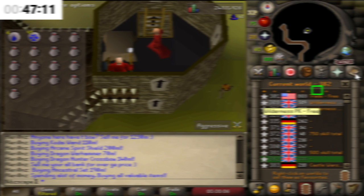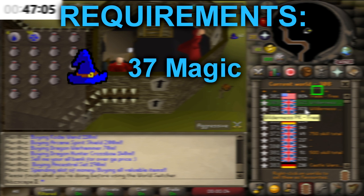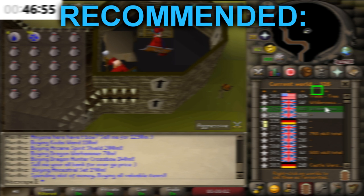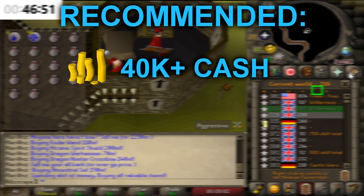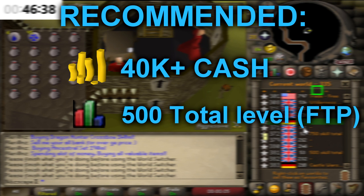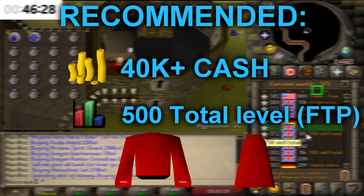We're going to go over the requirements first. The only actual requirement you need is 37 magic — this is obviously to cast telekinetic grab, and you need this to be able to pick up the wines off of the table. Other than this, there are a few recommendations. I'd highly recommend having a semi-decent cash stack, somewhere around about 40k plus. I'd also highly recommend having 500 plus in total levels, all free-to-play skills. Along with this, you're also going to need Zamorakian monk robes — you need this to use the upper level, and this is going to increase your profit per hour massively. It's also going to stop you from draining your stats and stuff like that.